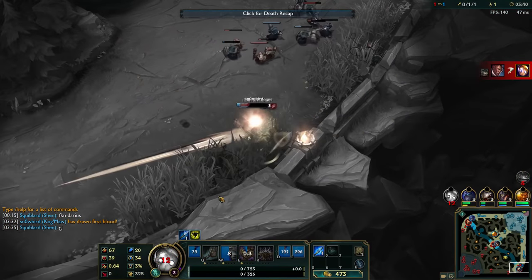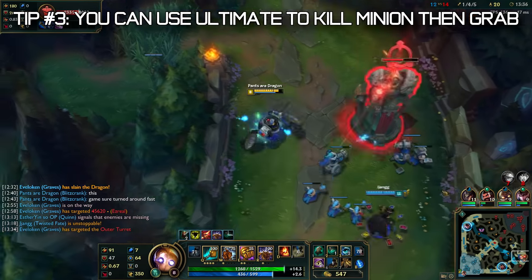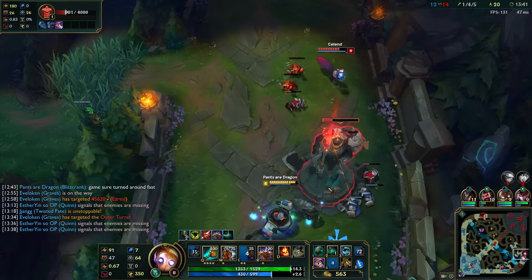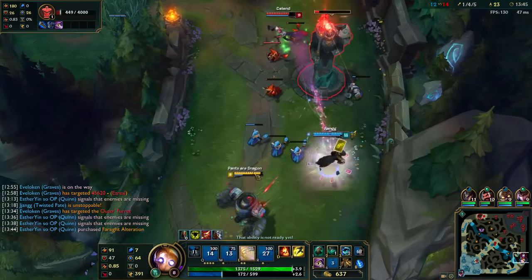Sometimes it's okay to pull tanks if they don't have their E. Another tip: if you have your ultimate and there's a minion in the way, you can ult to kill the minion and then grab. I rarely do this as it's kind of risky — if you miss the hook, you don't have your ultimate. Sadly, the only clip I have of this is me failing to do so.